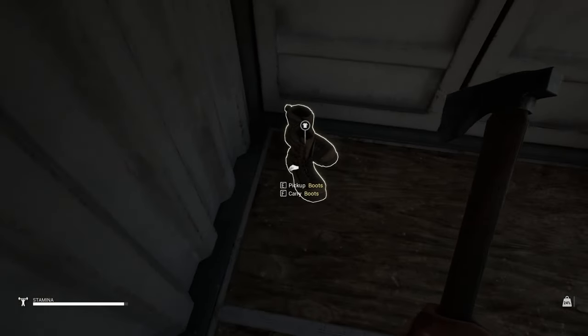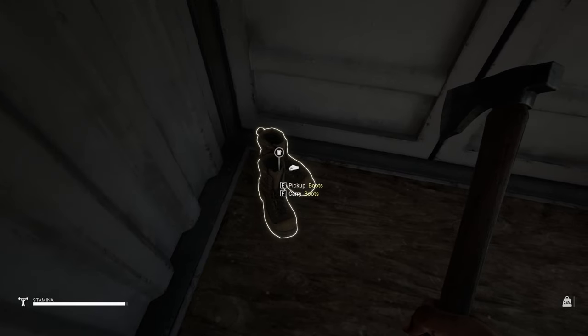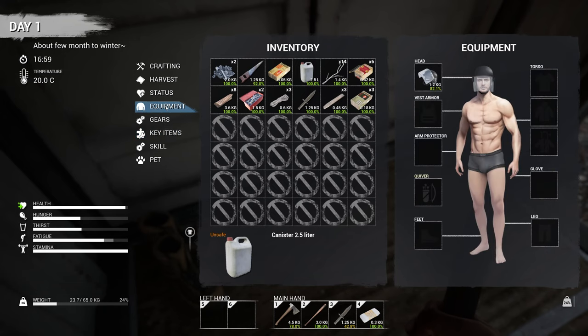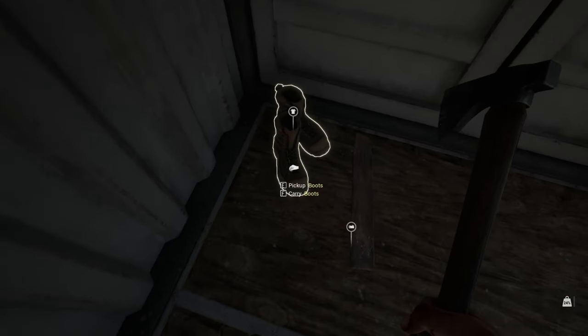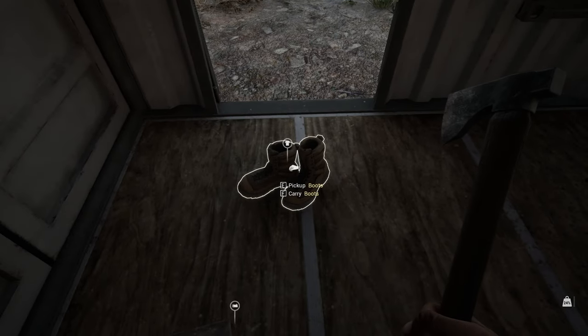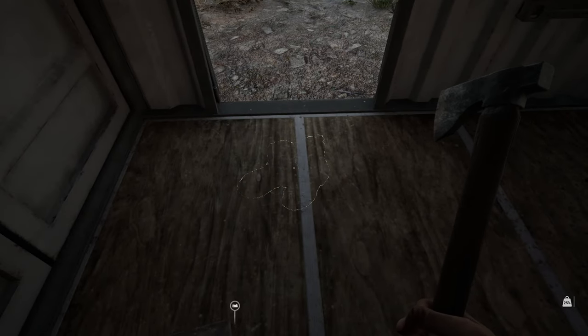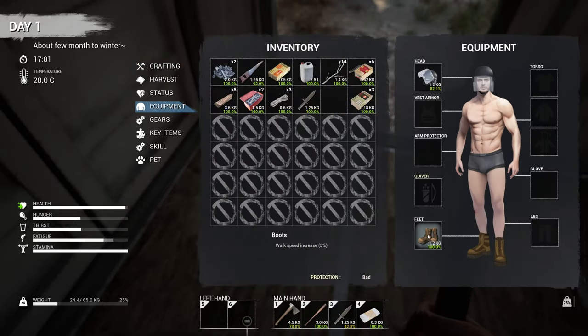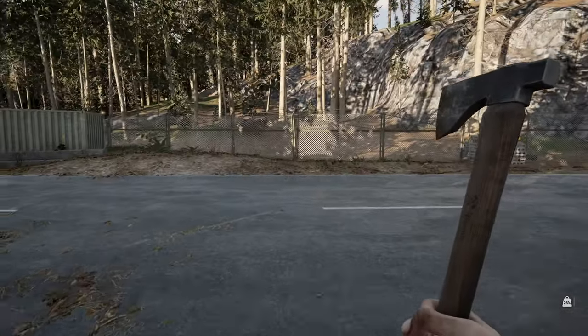Table. Got some boots. Pick up the boots — what am I wearing now? Let me check equipment — I don't have anything on. Let me drop something and grab these boots. I want to pick them up. Put them on in equipment. I didn't realize I was naked! My character is jacked though — looking good, bud.